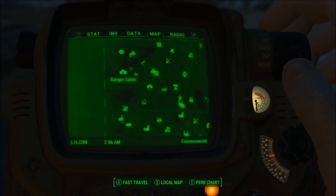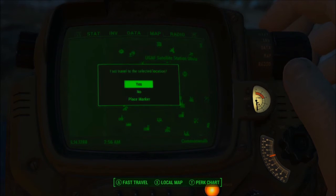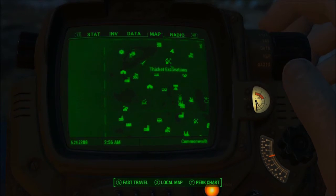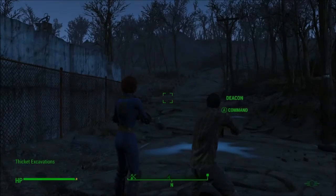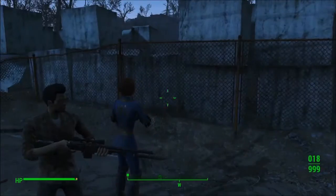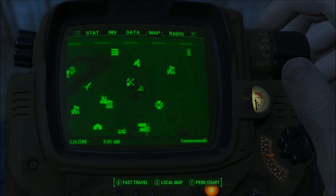Now I'm in Sanctuary Hills and I'm going to fast travel away on purpose. Sanctuary Hills is supposed to have 149 defense, and it did when I arrived. Everything is fine and normal at Sanctuary Hills until I fast travel away.